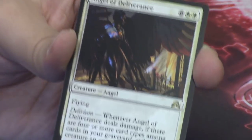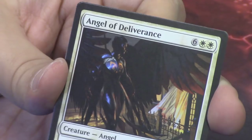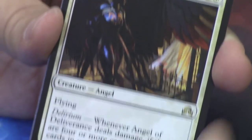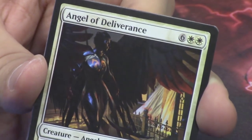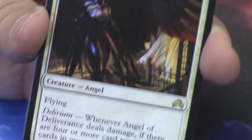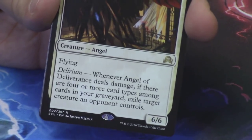Behind that, our rare or mythic is the Angel of Deliverance — another angel. It's got the symbol of Innistrad on its chest, red-tipped wings, light coming through the window, and it's in shadow. Super flavorful, super awesome, super expensive — eight mana for a 6/6. I don't know how good it is, but it's awesome art, awesome flavor, an amazing looking card.